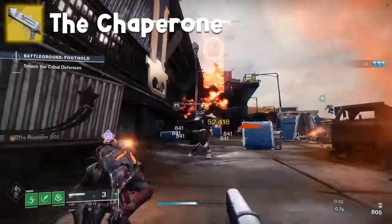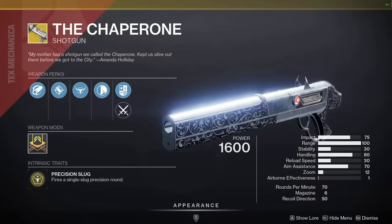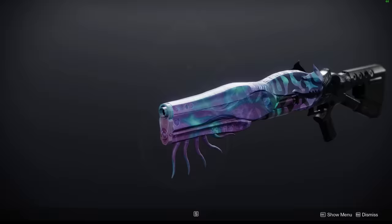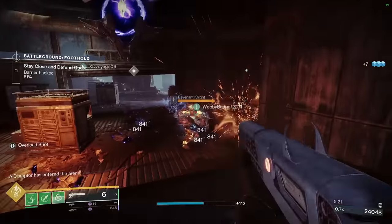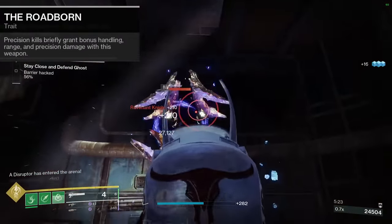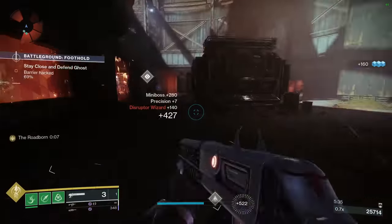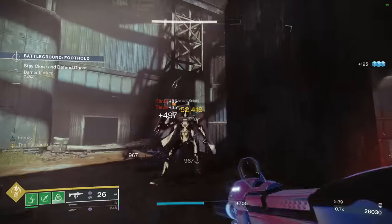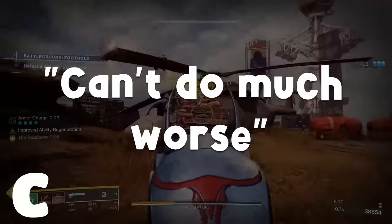The Chaperone. Remember when people unironically used this for Deep Stone Crypt day one? Fun times. This thing has the intrinsic perk Precision Slug, which means it's literally no different from any other slug shotgun aside from lacking good perks like auto-loading and Vorpal. All it has is the perk Roadborne, which increases range, handling, and precision damage after getting a precision kill. The numbers probably aren't good enough to warrant using it, though it is kind of satisfying to pull this out and one-tap mages. C tier.